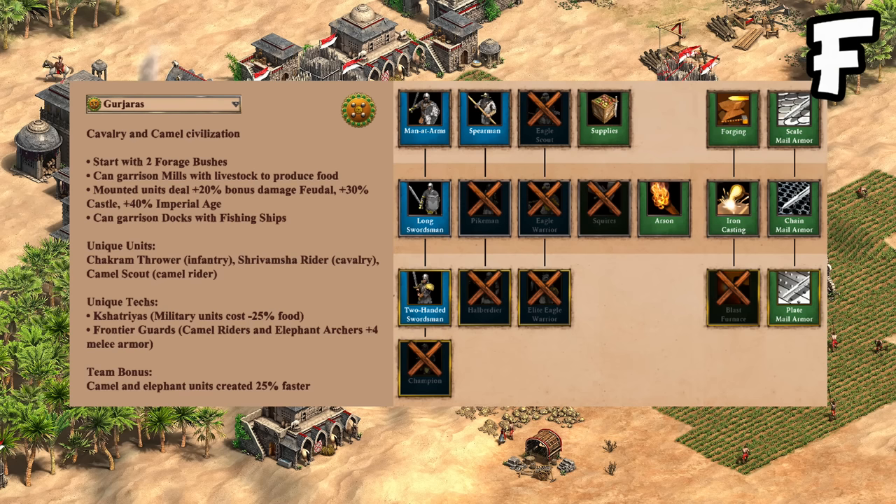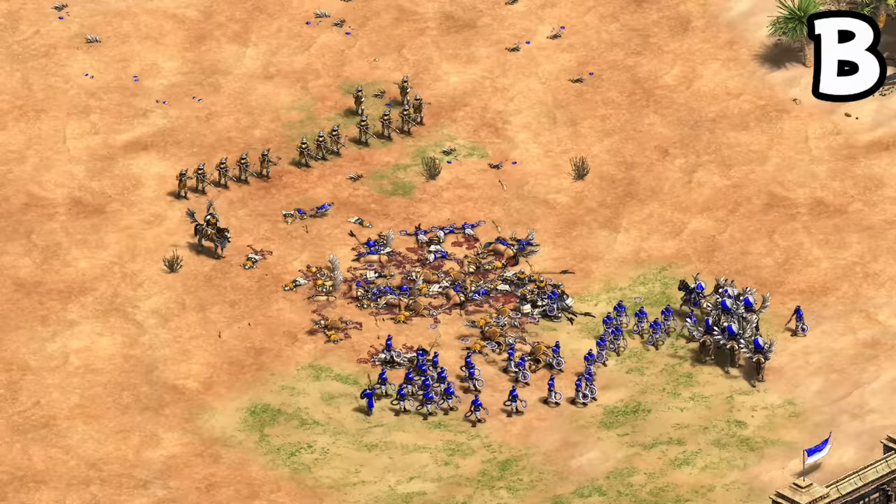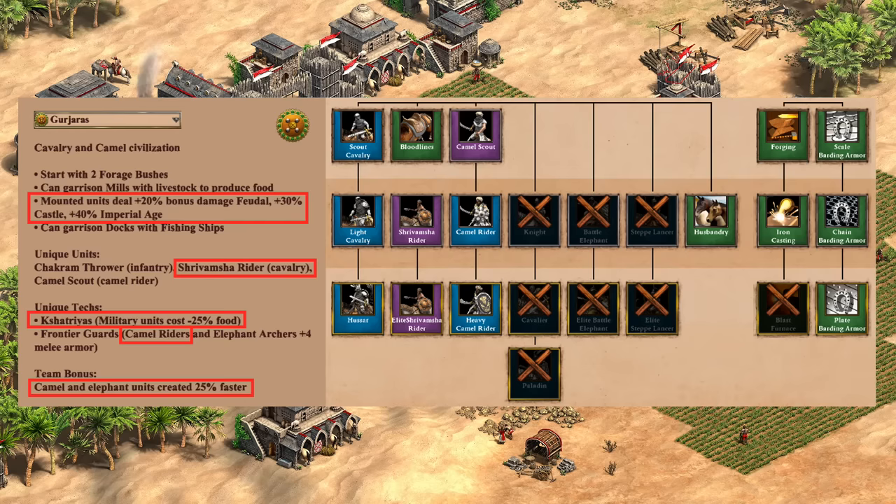Situationally against pure eagle warriors you might go two-handed swordsmen, but I have to give the barracks here an F. If you're making a lot of barracks units as Gurjars, it feels like you're probably in a difficult position. If we factor in the Chakram Thrower as an infantry unit though, you can maybe argue that brings things up to a B, as it's widely considered a pretty strong unit in the right situation, especially against pikes and skirmishers.